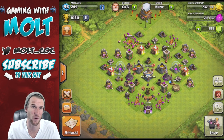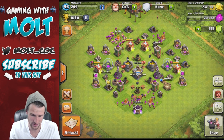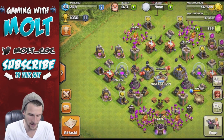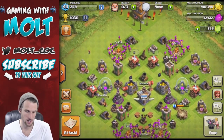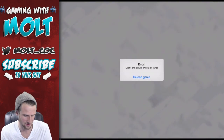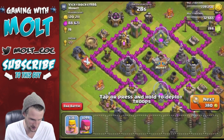Even though we're not going to be able to use the resources on anything because we need more builders — this is where we're at right now. We'll get another attack in even though people are probably going to steal the loot from us, but that's okay. I'll be back once all my troops are trained up. Alright guys, we are back with an army camp full of barch, ready to go. Hopefully within the next couple — wait, error? What do you mean error? We're going to keep searching and see what we can find.